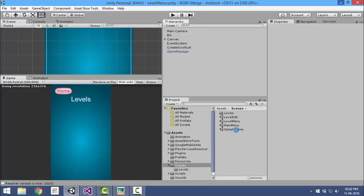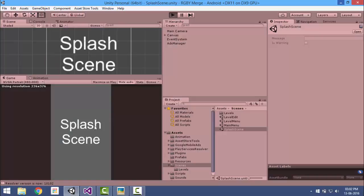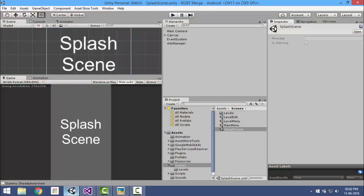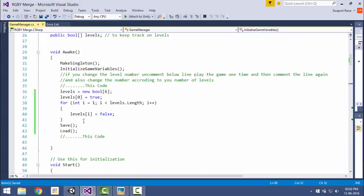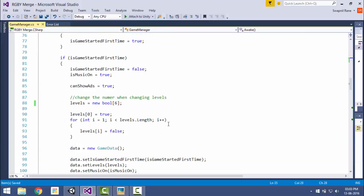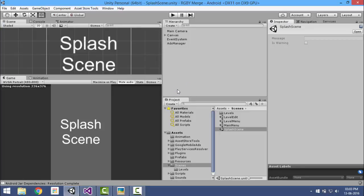Go to the splash screen and play the game. You can see one more level has been added. Now stop the game and go back to the game manager and comment this code back out. Remember, you have to uncomment this code whenever you increase or decrease your level count, play the game once so that it is saved, and then comment it again. Save the code and go back to the editor.